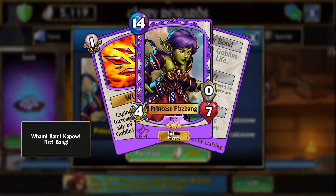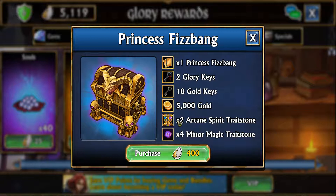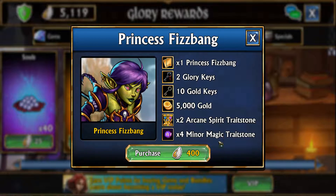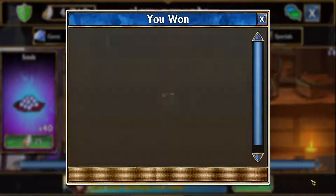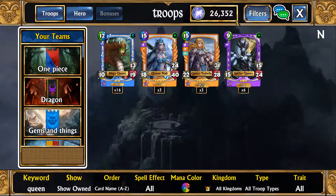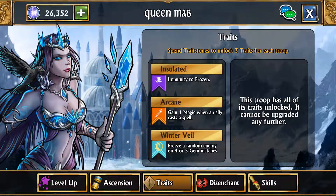She also has Nature Spirit, gaining one magic for each green ally. Honestly I kind of like her better than the legendary. This pack also includes two Arcane Spirit trait stones, which are useful if you have Amira, Queen Mab, or Scion. It's definitely a good pack to stock up on. I think I need one more to finish my Queen Mab, so I'll grab one now before I forget.